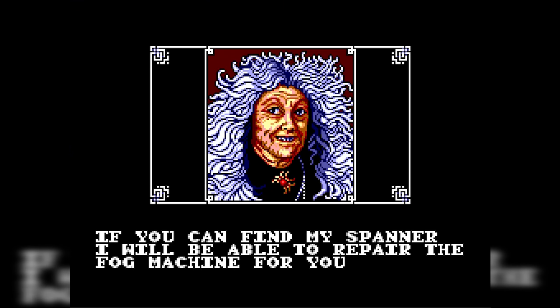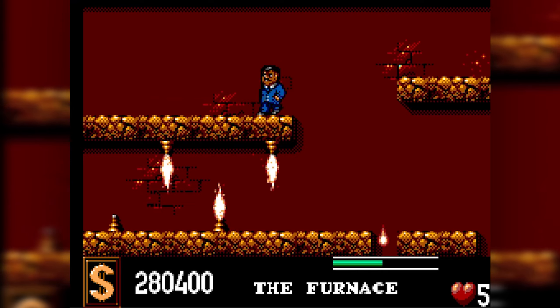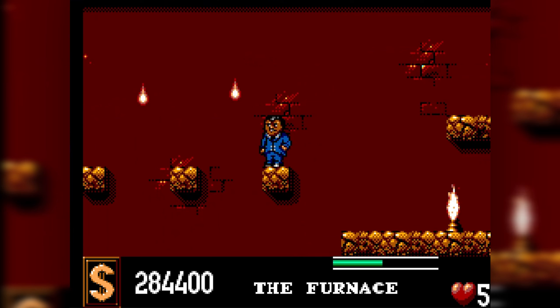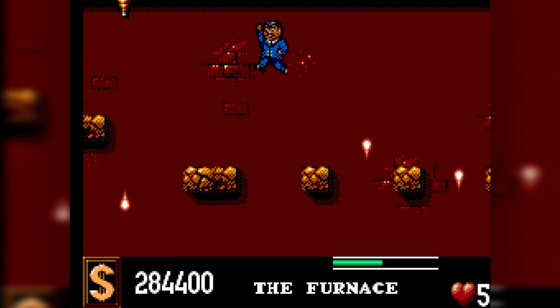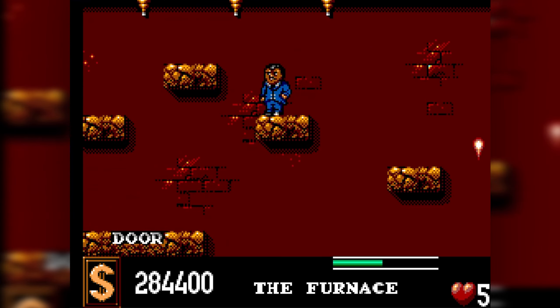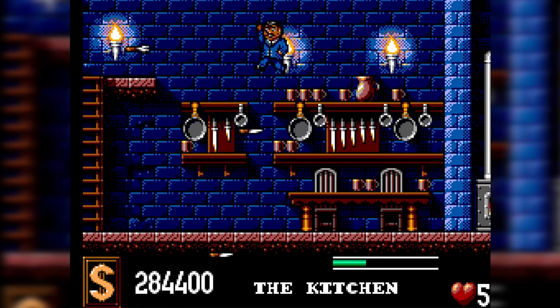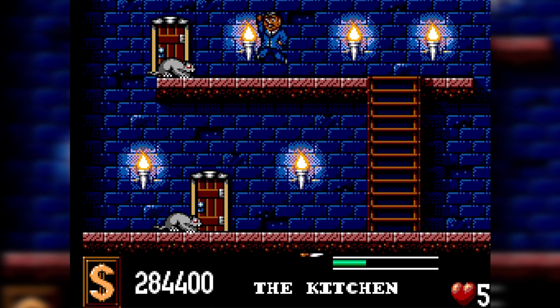Granny says: 'If you can find my spanner, I will be able to repair the fog machine for you.' The fog, the bone, and an egg are what you need for the potion to help Pugsley out. He is stuck in kind of a garbage chute and he's too big — you need to make a shrinking potion for him. The manual is no help; it just says 'you can give pieces of music to Lurch, it'll help you, but you'll have to figure that out.' I don't know how anyone could have beaten this game as a little kid.